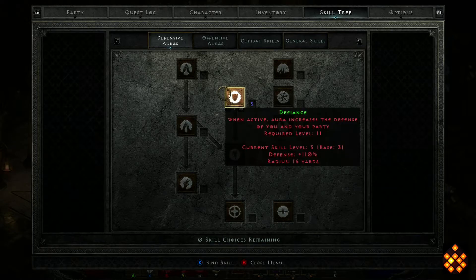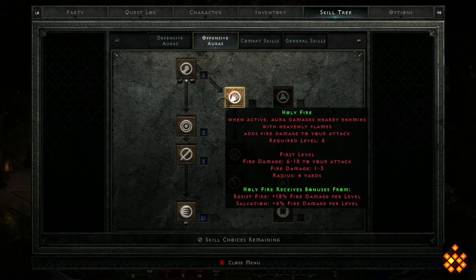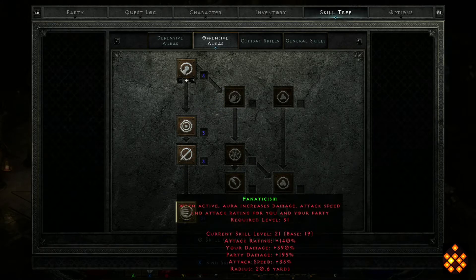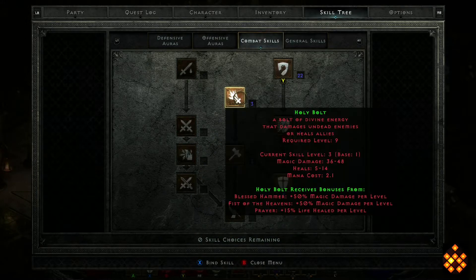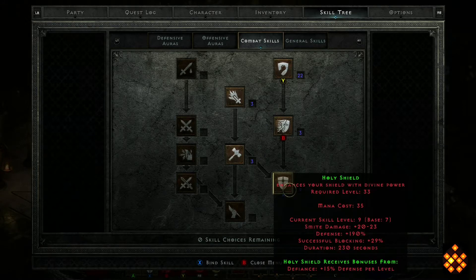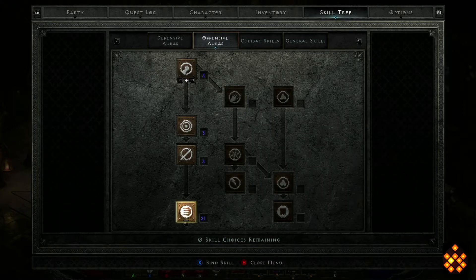Right now I've got a few points into Defiance — I specced into it for the bonus it gives Holy Shield, just for a little extra survivability. I've got everything going up to Fanaticism and I'm trying to max it out — I think I'm one more away from max. I've maxed out Smite and just the necessaries to get to Holy Shield. I usually like to have Holy Shield first but it just worked out to where I went offense first to kill faster.